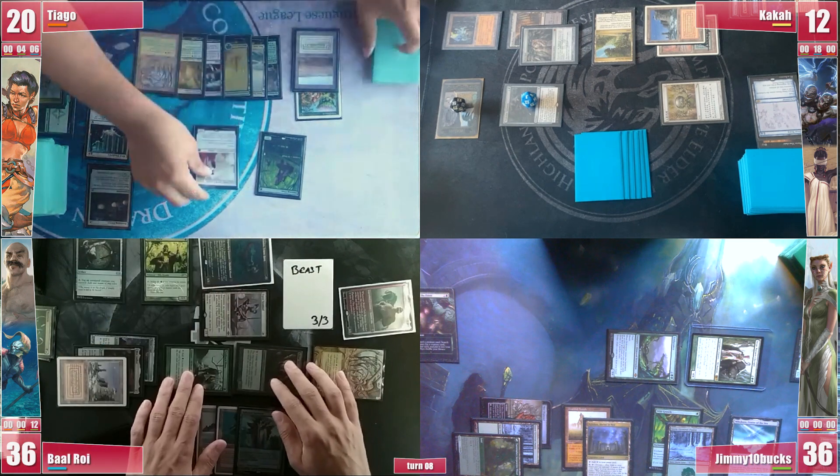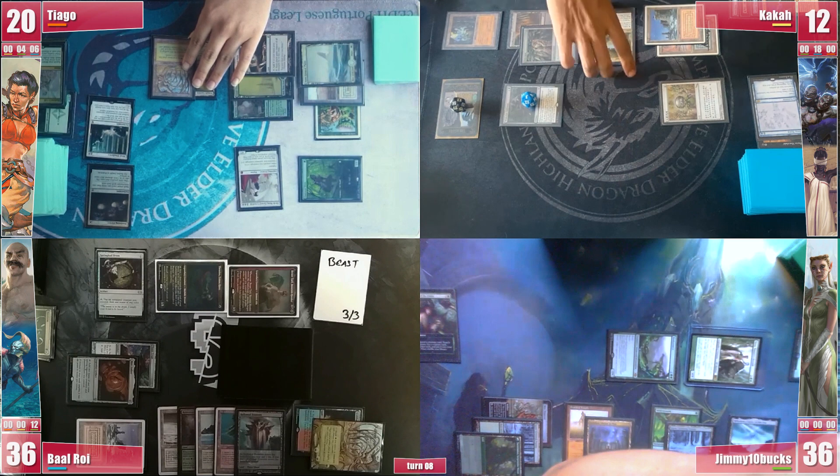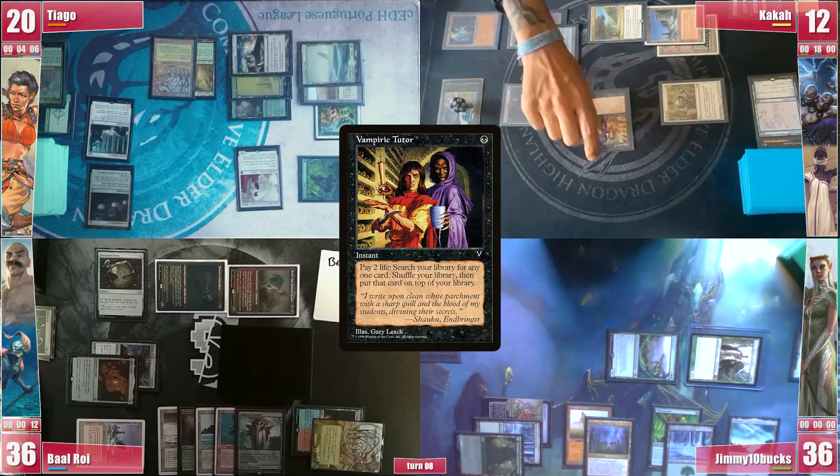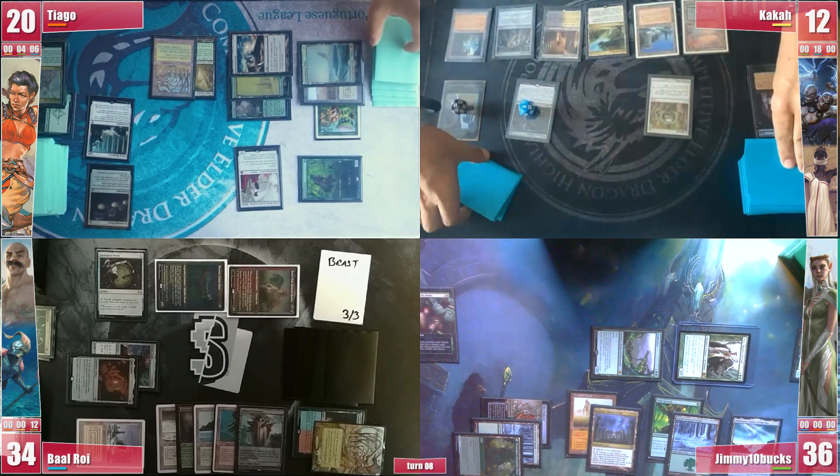Tiago gets to his turn and sends down Elesh Norn right away, wiping most of Baal's board in the process. He passes, but on his end step Kaka casts a Vampiric Tutor. In response, Baal casts a free Mental Misstep, and this way Kaka goes to his turn.